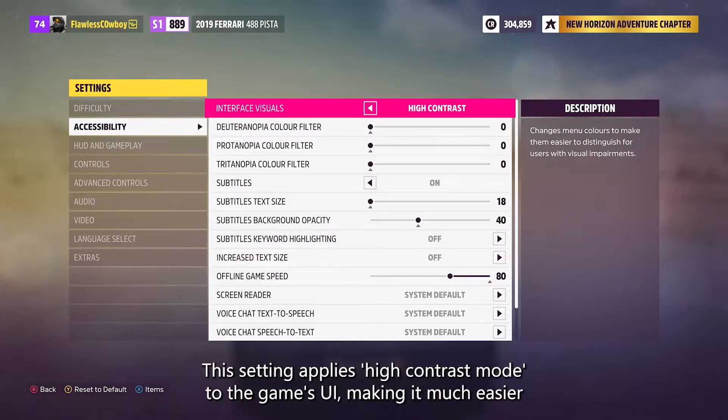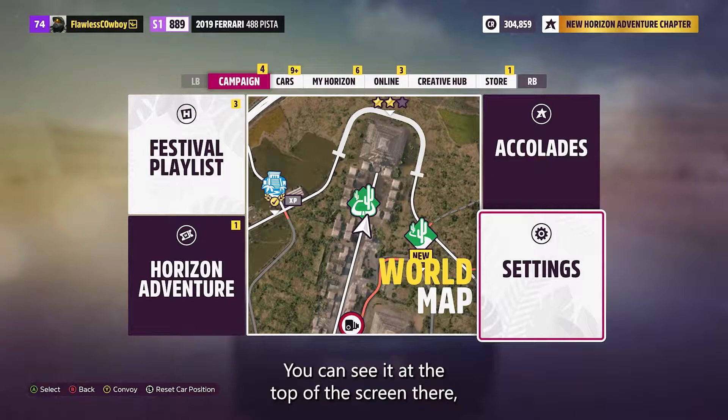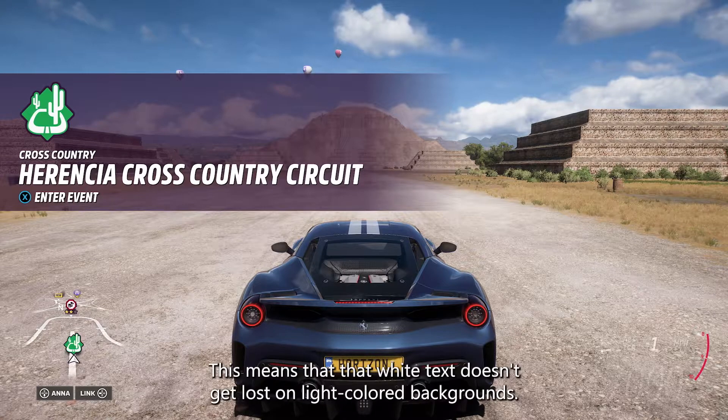This setting applies high contrast mode to the game's UI, making it much easier to read text on all of our different colored backgrounds. You can see it at the top of the screen there, where my car's name is now easier to read, and you can see it has applied a background to this event name here. This means that white text doesn't get lost on light colored backgrounds.